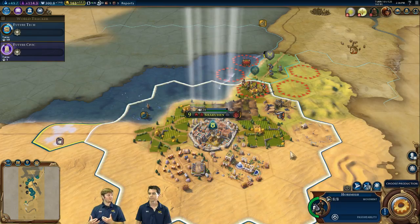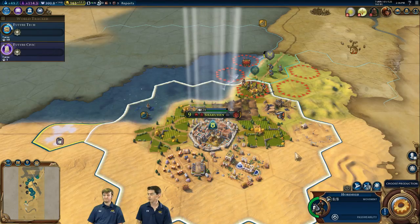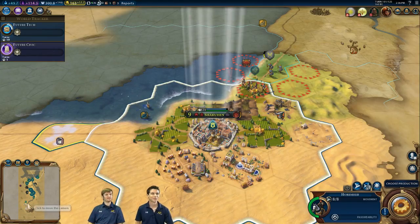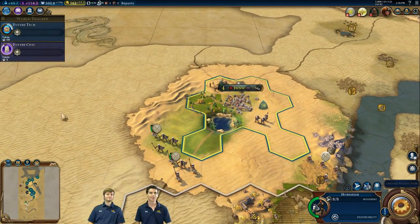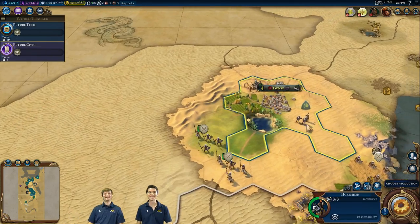Is the unique holy site district being put into the main game? No, it's just for this scenario — the buildings and effects are quite different, and the art is specifically for the era of the scenario. The districts in the base game update as eras continue to match the time frame you're playing in. Someone asks: does the AI get settlers on higher difficulty in this scenario? No — settlers only come from the tech and civics trees, which is a big important part of the mechanics.